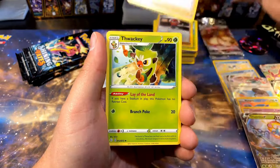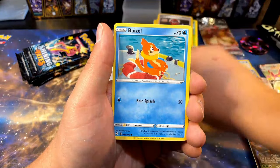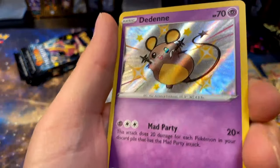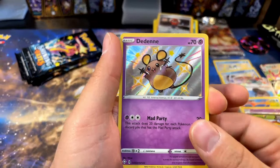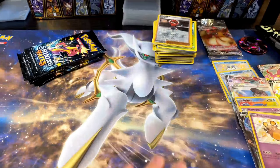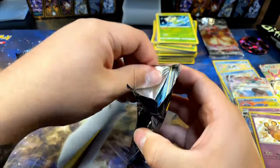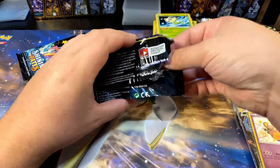Here we go: Ball Guy, Wacky, Cramorant, Gossipfleur, Snover, Trapinch, Nickit, Eevee — and then this happens: there's glue on this pack but you get a Shiny! I don't know what's going on with the resealing — I have no idea. But look at this card — that's so clean, so awesome, and it's one I needed. We got another one behind here too. I'll take the shiny. Is it just quality control issues at Pokémon? Maybe it's like an older pack — you can kind of tell the ETB cards feel different than these packs. Maybe they were made in a different facility.